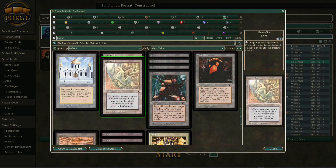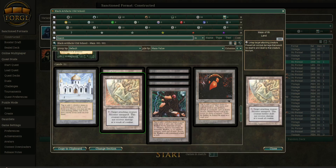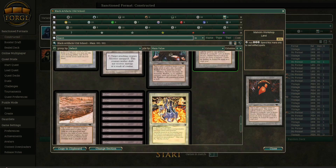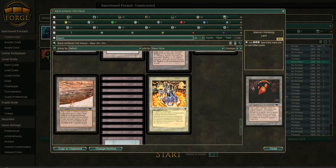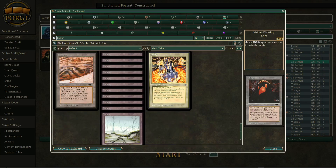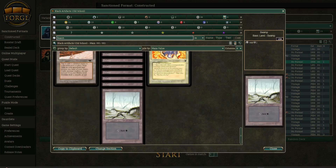Then you have Mirror Universe. In the land base, we have Library of Alexandria, double Maze of Ith, four Mishra's Factories — some more artifact creatures. It's just Workshop, the Artifact Land Lotus you could say. You have Urborg, which is a land with a very narrow ability. A bunch of Swamps and Strip Mine.